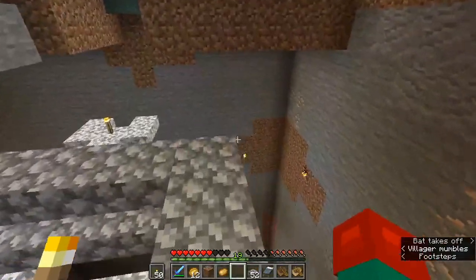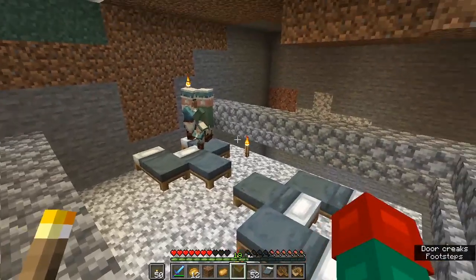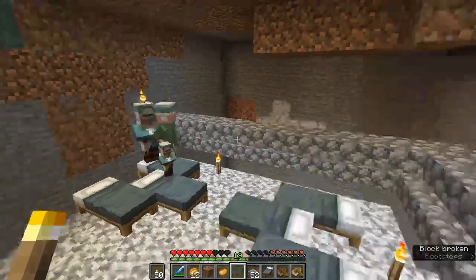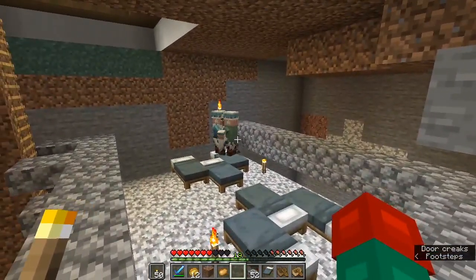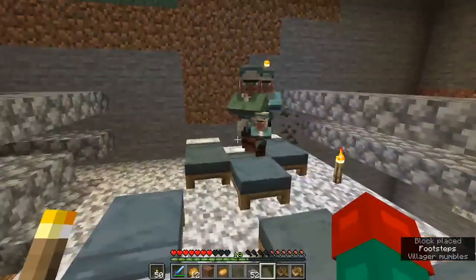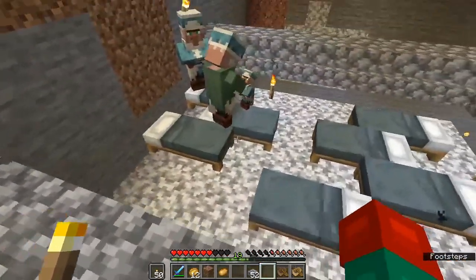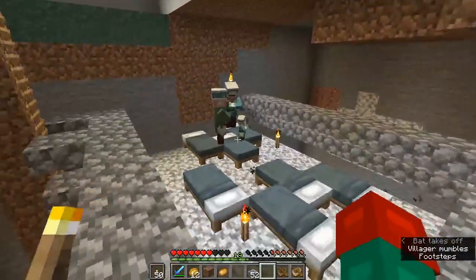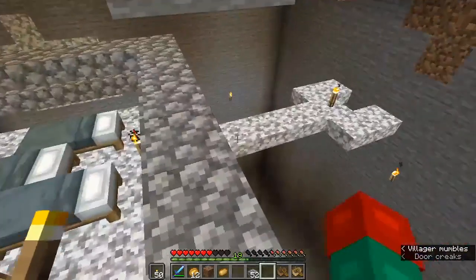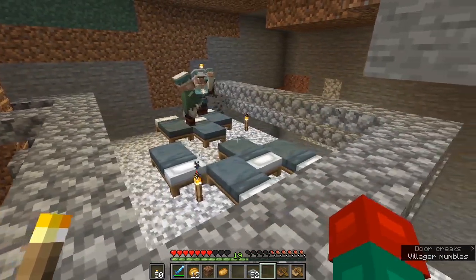There's quite a bit of work we need to do to get this set up. We're just going to be kind of chilling here until we've got six, although we'll need to replace our nitwit with an additional villager, because nitwits won't take a profession, which means they're pretty useless for us in this capacity. Very good for breeding but not good for anything else. Once we have six working villagers bred, we can separate them into groups of three.